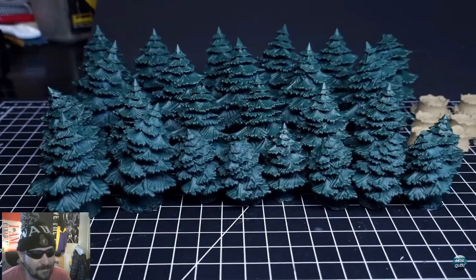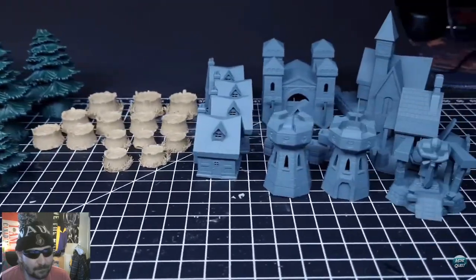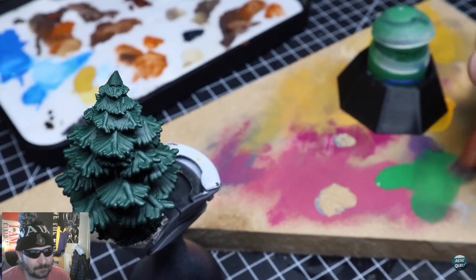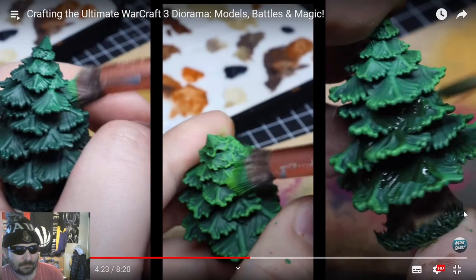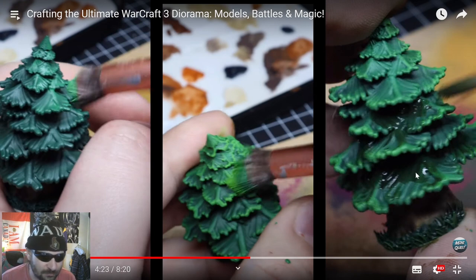He found some great looking trees from Skype to Near on My Mini Factory. To cut some time he primed all the models in different colors. Now he has to paint 26 trees. He used some simple dry brushing for that — just adding brighter layers of color with less force and some shading at the end. What he's doing right here is incredible — doing the little touch-ups to make it really vivid and pop.